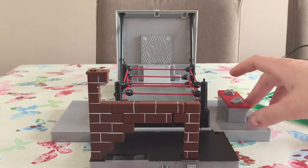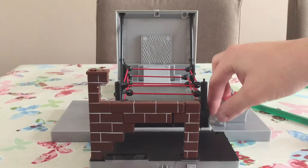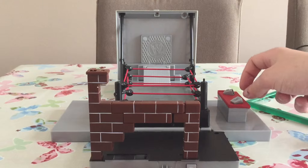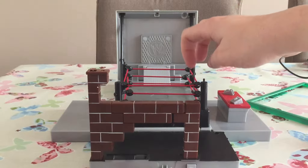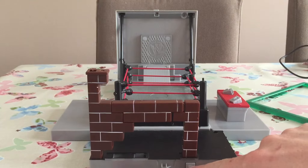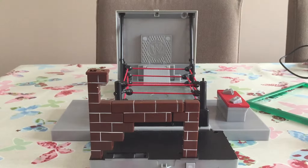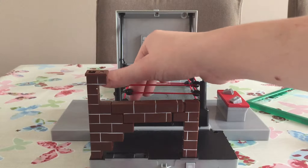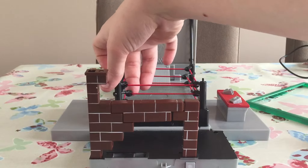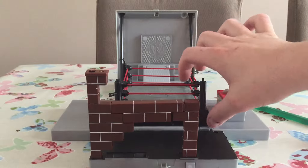Then we have the announce table where yes, the things do flick out, as just demonstrated. You can't actually put figures through the announce table, so there is a disappointment there. Then the ring — this can explode if you had the whole wall. You've got the turnbuckles, one that actually comes out if you press the button — two of them actually do it, and then these come up when you press this other button.